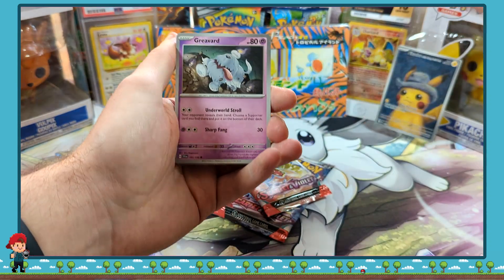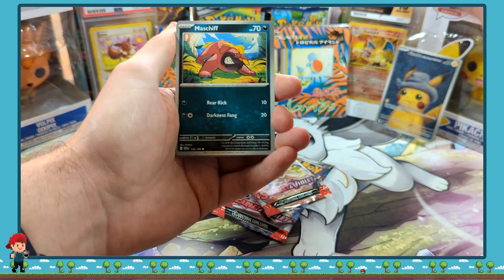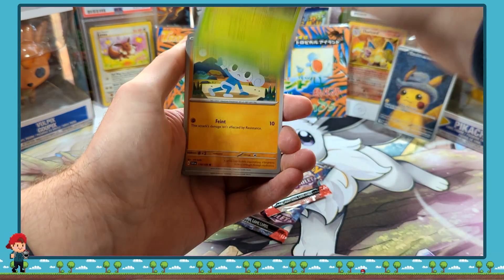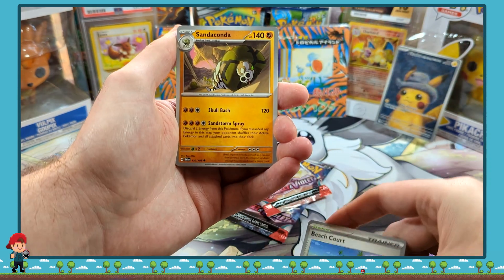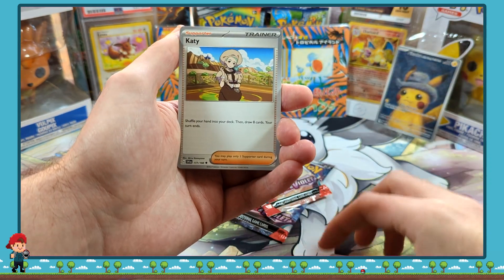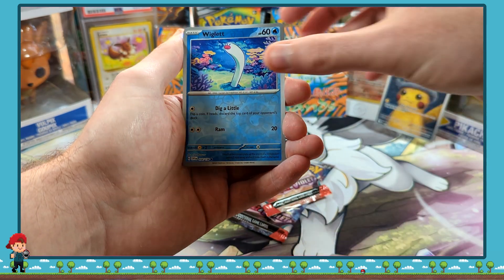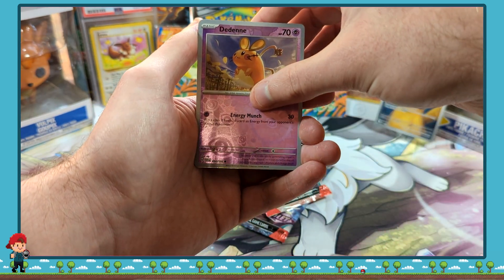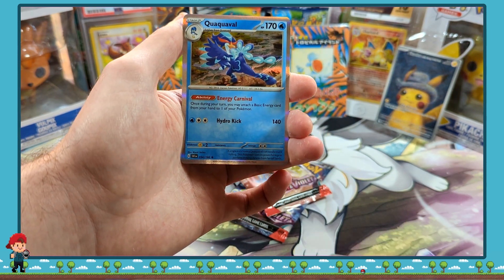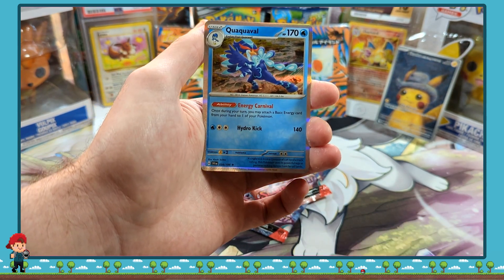And we are off. We've got a Graveyard, a Mastiff, a Spupa, a Meditate, a Beach Court, Sandaconda, Katie, a Wiglet Reverse, a Dedene Reverse, and a Quaquaval.